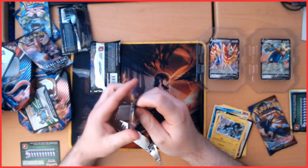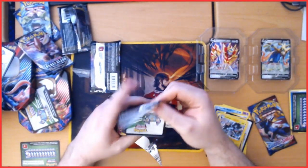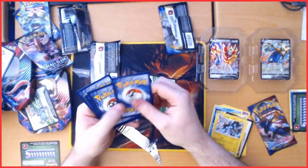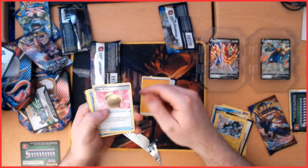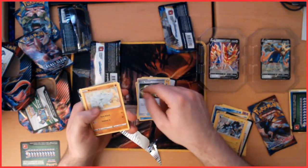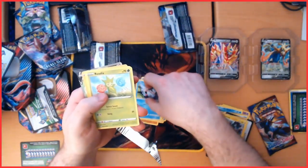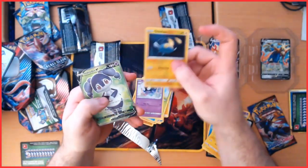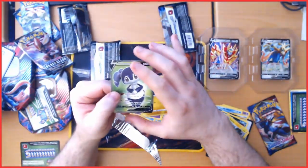Alright, this is a Sword and Shield pack — let's see what we can get in here. We've got a good pack apparently! Electric Energy, Sitrus Berry, Gorefist, Energy Switch, Rhyhorn, Gloopus, Goldeen, Roselia, Gastly, Chinchou, and ooh — a Full Art Indeedee! We don't have this — that's very good for the collection.